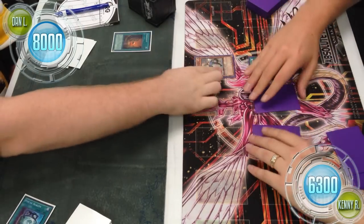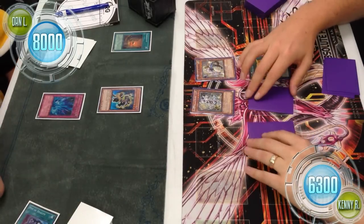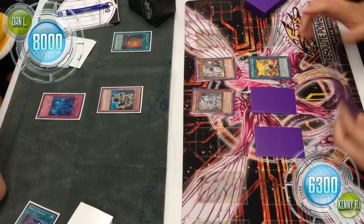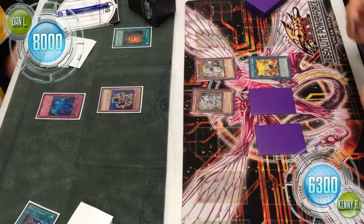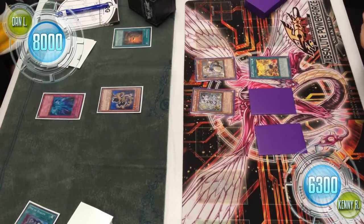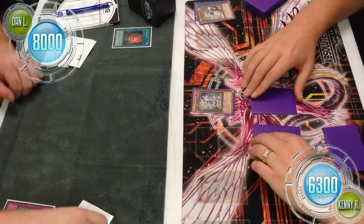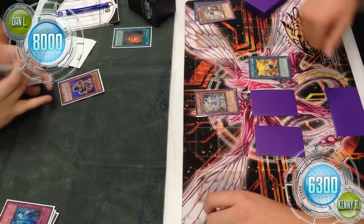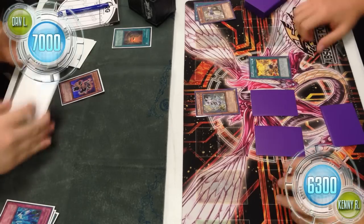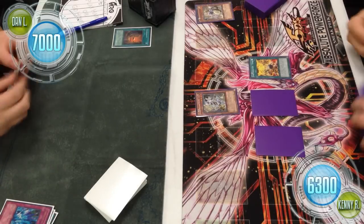On his turn, Kenny summons Constellar LG80 and special summons the Kaos. Dan responds with Torrential, which is going to be a really strong advantage on his part if Kenny doesn't have a response. Kenny opts to Lance his Kaos into place. Holding your board in line is the most important part — if you thin out your combo pieces too quickly or let them die too quickly, they're not as regenerative as they could have been. So Kenny directly attacks for 1000, at his reduced attack points.